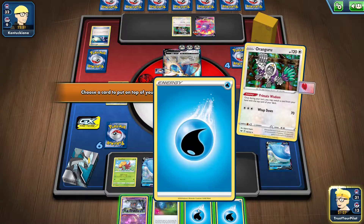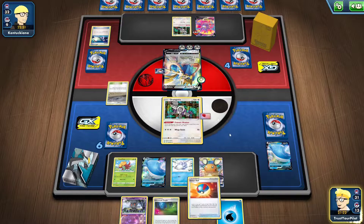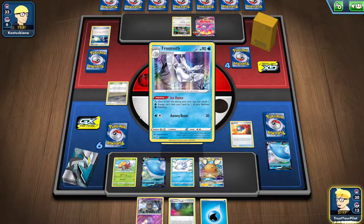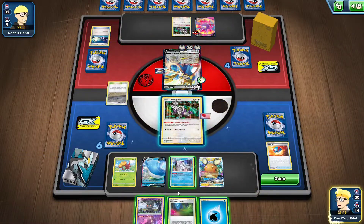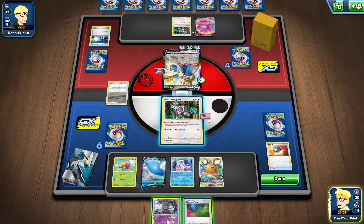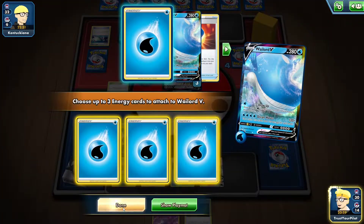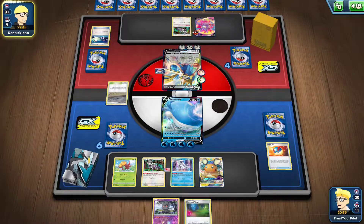Come on, give me something good, Orangaroo. There's a Frostmoth. So this is one of the issues with this build — it's not that consistent. I think I have to retreat into somebody. I'll just retreat into Wailord and use Draw, and hope for the best. Because I know they can't knock it out this turn — 100% they cannot knock it out. But what they can do, if this is Lucario and Melmetal, is use Lucario and Melmetal, get rid of all my energy, and then I'm just kind of out of it.